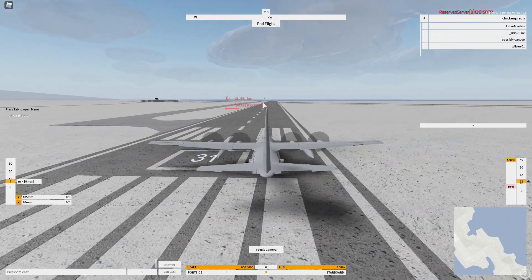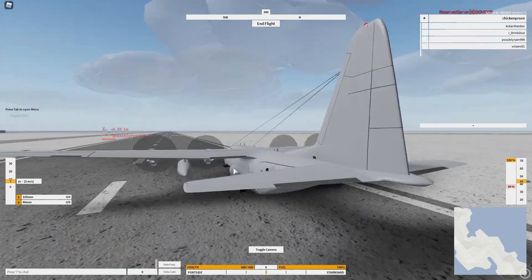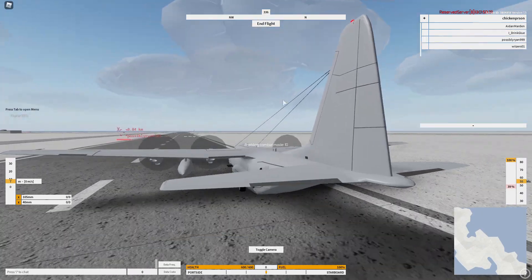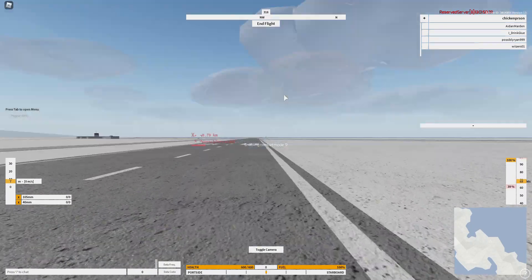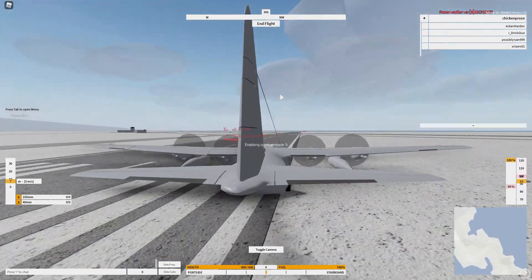So here we go, I'm going to take off. The key thing you want to do is kind of circle around your target with the guns facing towards it. Hit one for combat mode. There are other modes like five, but as you see this one doesn't have a cockpit. So here we go.